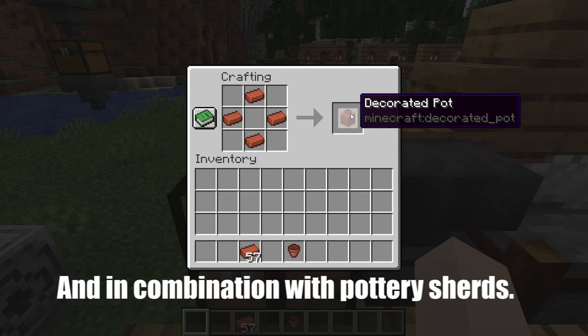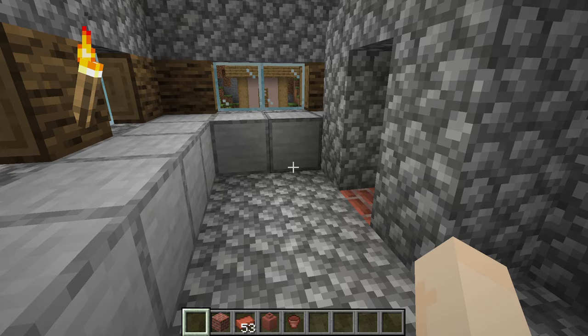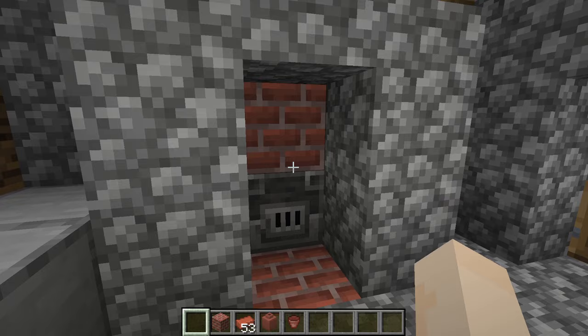Bricks can be used to craft several things: flower pots, decorated pots that have no decorations on them, and brick blocks. The brick block is what we're going to be looking at next.